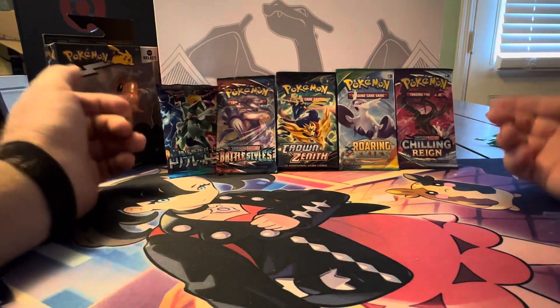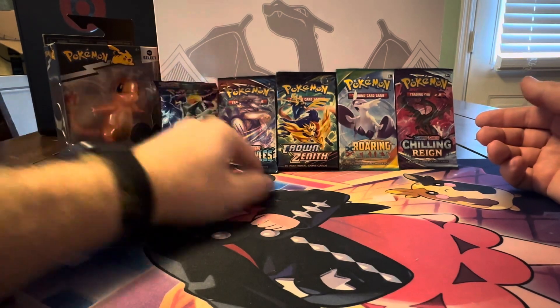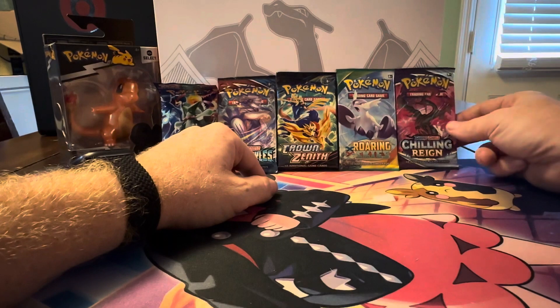So out of that mystery pack, we got Japanese Pau Dea, Battle Styles, Crown Zenith, XY Roaring Skies, and a Chilling Rain.